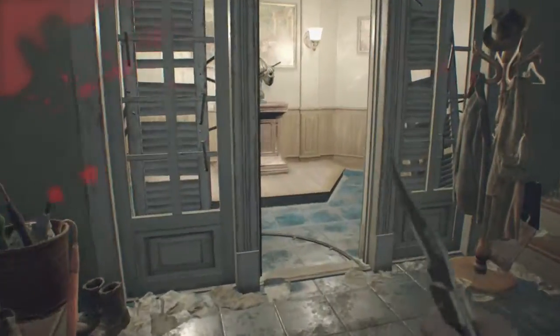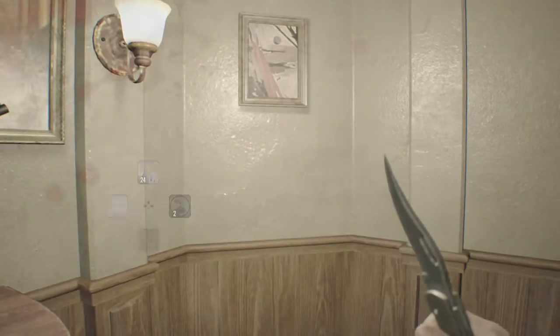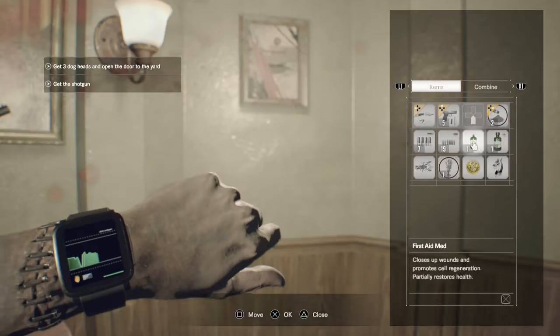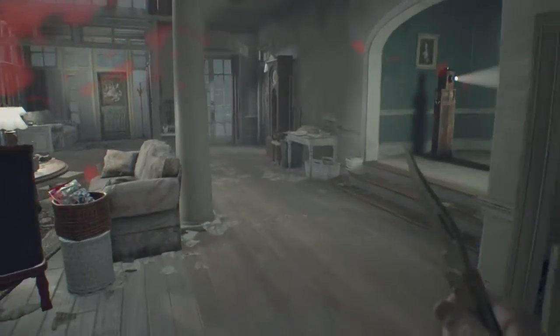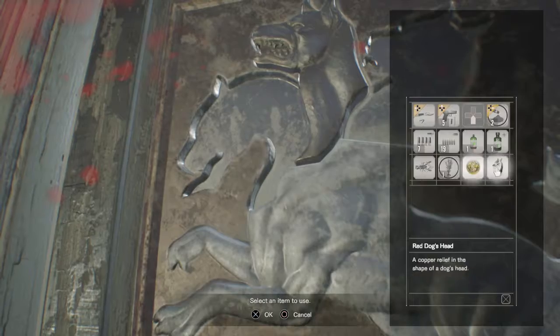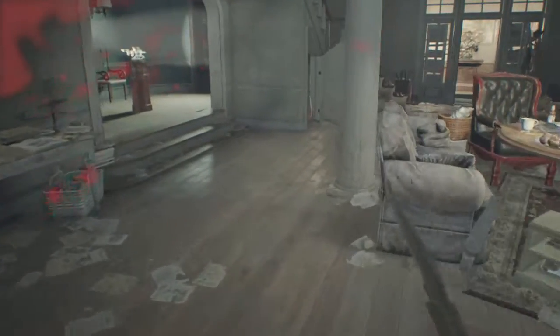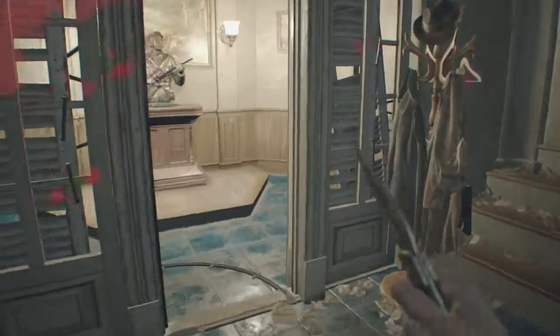Apparently you get the shotgun with the scorpion key. We have too many items — can we make anything? I can put the dog head in the thing! That'll completely fill my inventory, but it's a shotgun. Do we have bullets? The last dog head is technically the second one we missed.